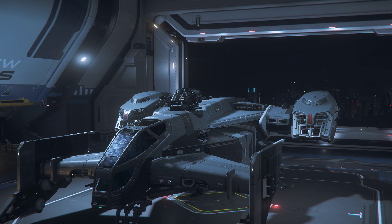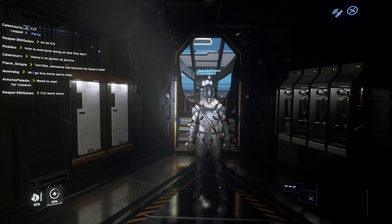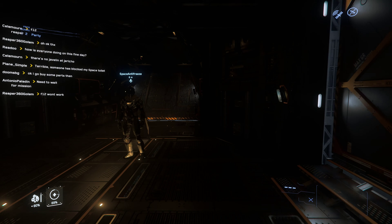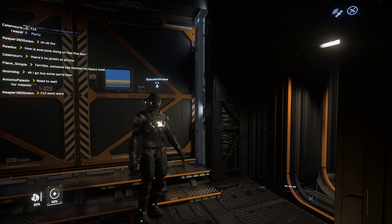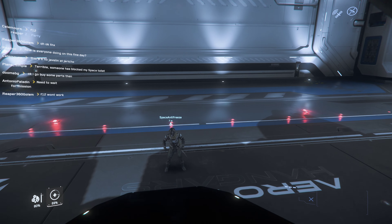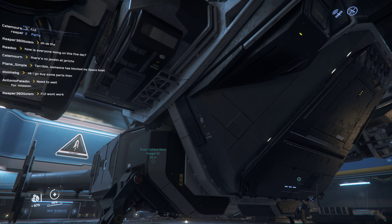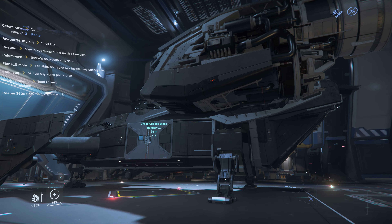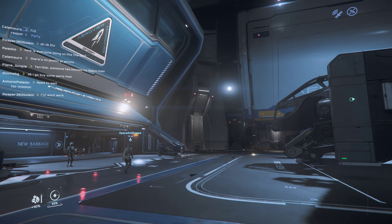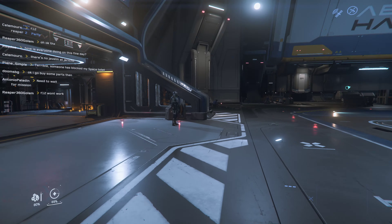There we go — it landed perfectly. It's huge. That's because it has giant thrusters, and this thing increases the size of its footprint. It's not the best looking ship, but it's probably one of the most iconic from Star Citizen.